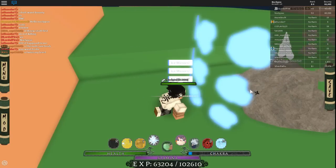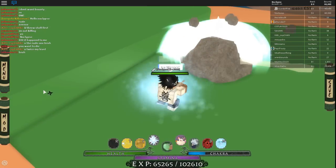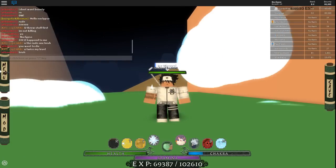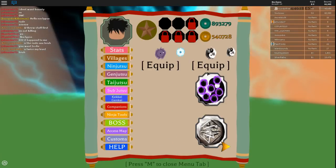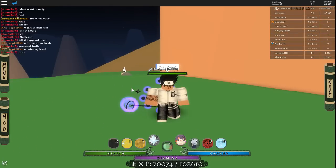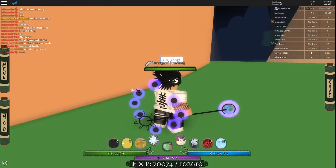All you gotta do is that strategy — use the mode with the weapons, and then once you got enough higher levels, use ice mirrors. Now for people that have this game pass, this is basically the best leveling method. The best way to level up with no delay is this right here — boom — Stage of the Six Paths. It's a game pass.